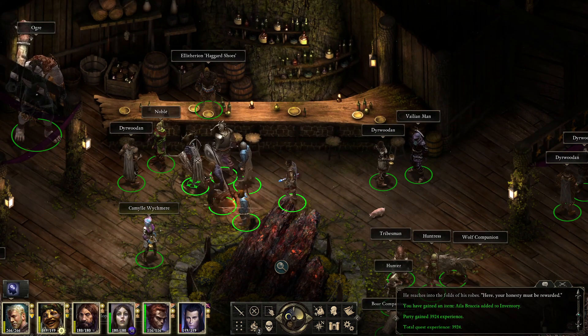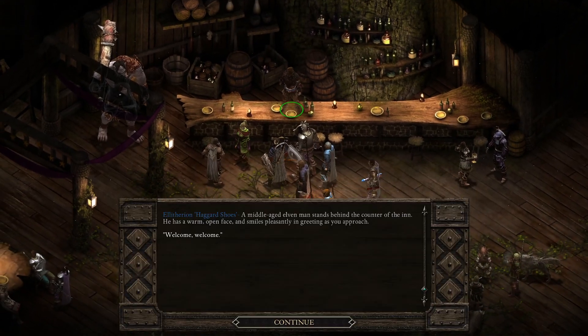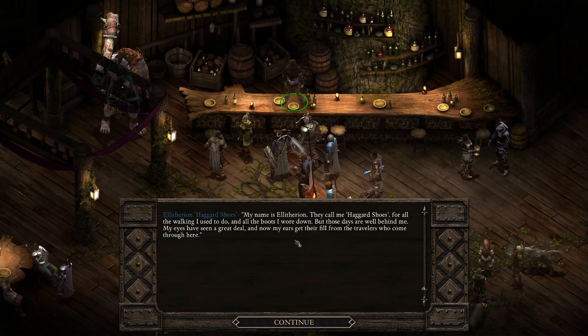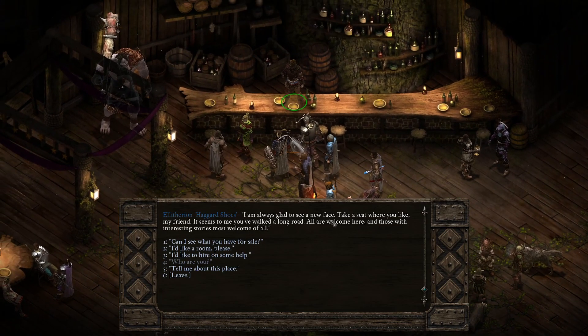I love this pub — just look at the tree with the drinks on it. We find the innkeeper, Elitherion 'Haggard Shoes.' He has a warm open face and smiles pleasantly: 'Welcome, welcome. I am always glad to see a new face. Take a seat where you like, my friend — it seems to me you've walked a long road. All are welcome here and those with interesting stories most welcome of all.'